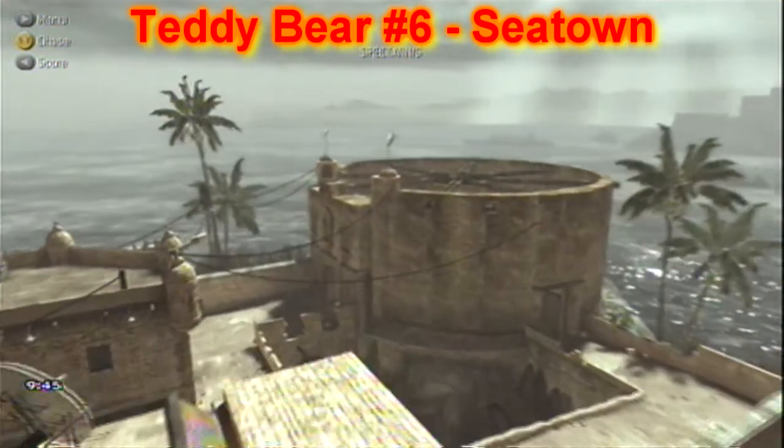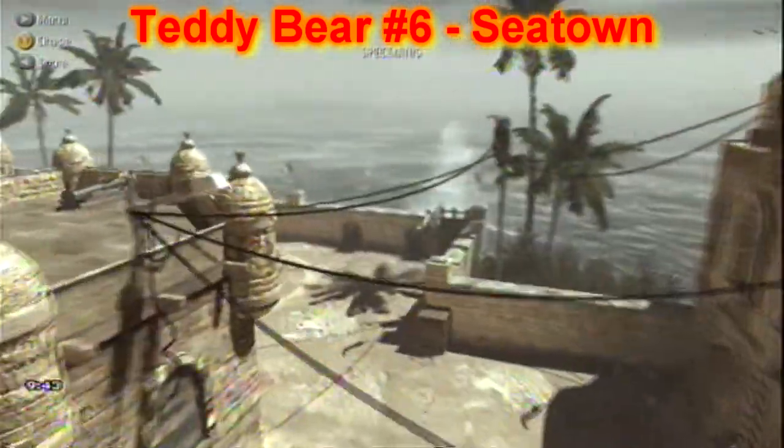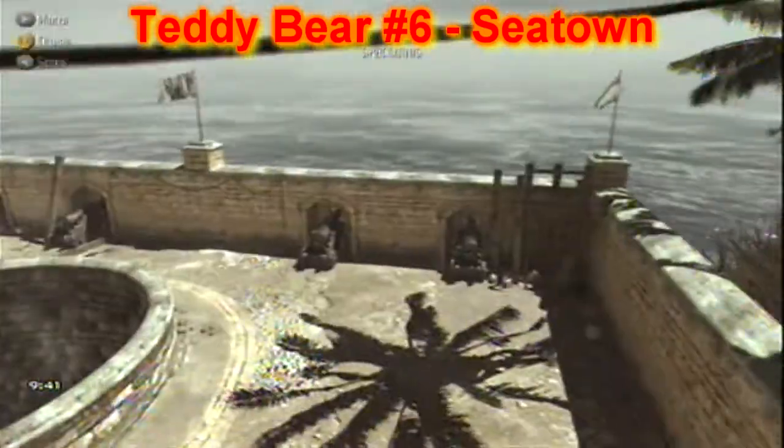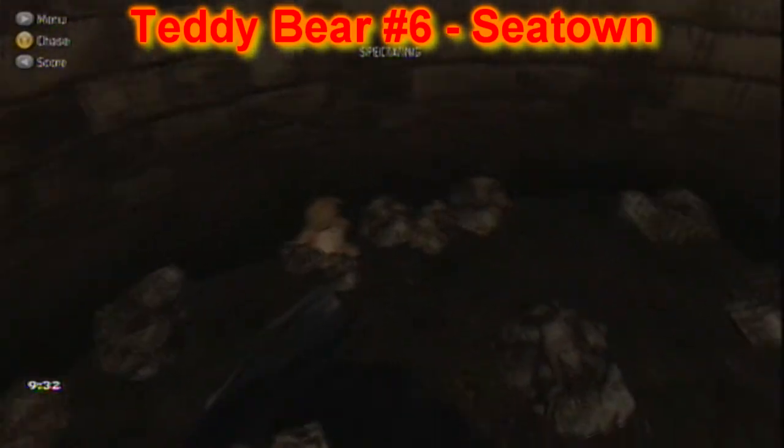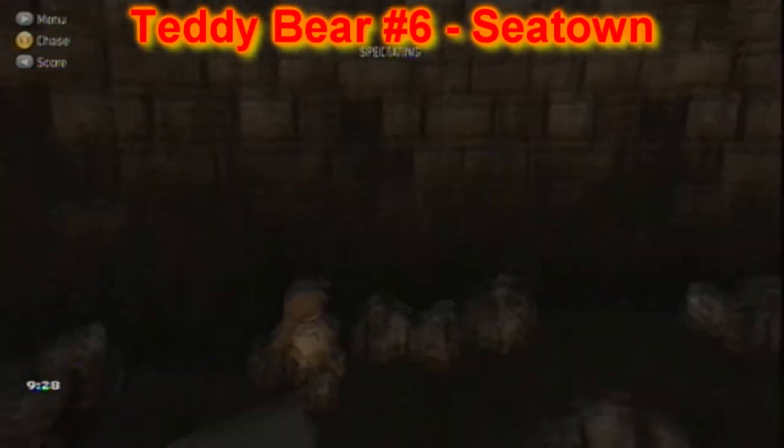Next we have C-Town, and as you can see the cannons on the far side — you're going to go straight down into this well, and way down at the bottom you're going to see the teddy bear, just kind of sitting there. Almost looks like he was thrown down there at some point and rocks just kind of fell in on him.